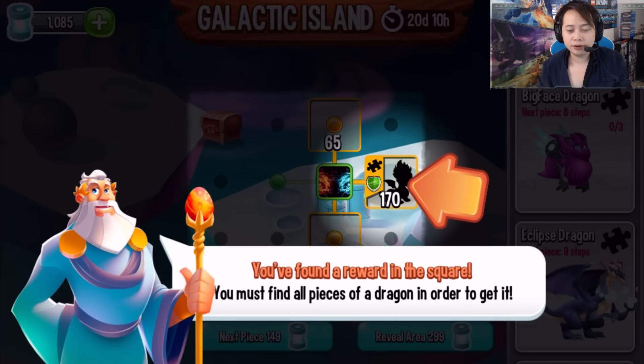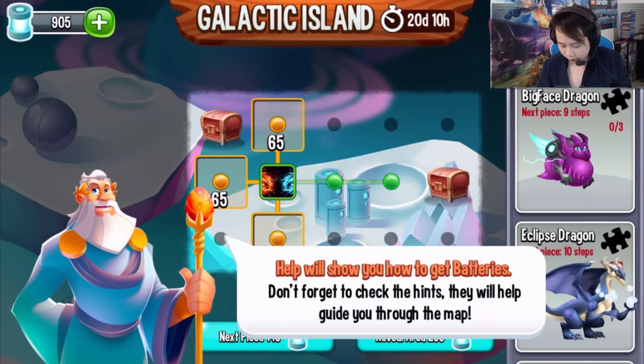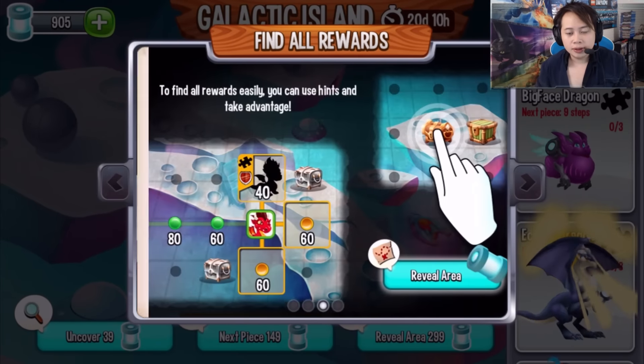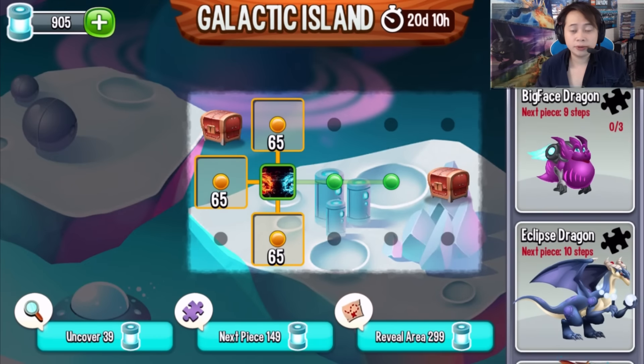If you want to be smart and get really good stuff, you're gonna have to pick and choose which event you want to do as well as which dragon you want to get. So let me go down here and we'll go over all the dragons.